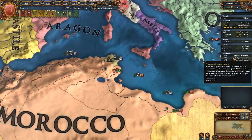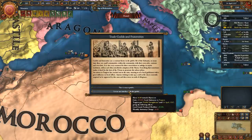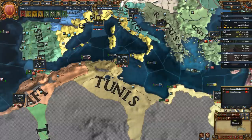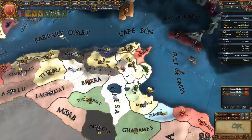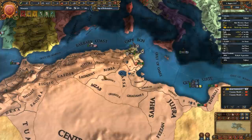We do have some advisors, we're making some money, we're at full army maintenance at the moment. We should maybe be expecting a revolt here - possibly, actually maybe not. Let's take trade guilds and fraternities, let's take that legalism. We may not get a revolt - yeah, we'll probably be okay. Let's take a look at our states. We can give Constantine to the emirs, that sounds good.